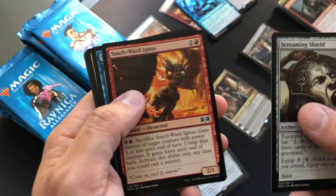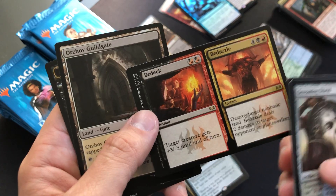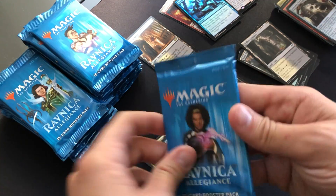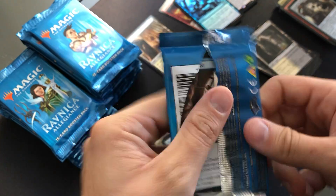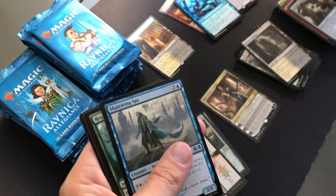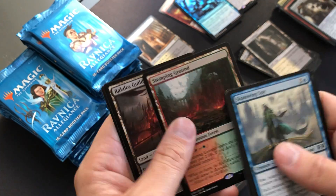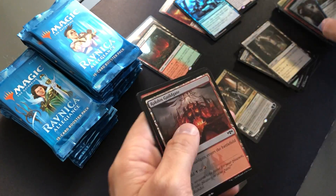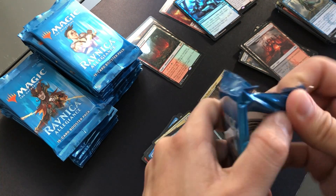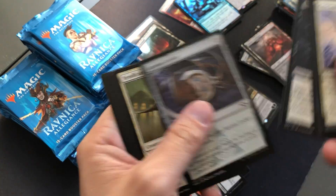Screaming Shield, Smelt-Ward Highmage, Swirling Torrent, and Bedeck/Bedazzle — another card I see get played in Brawl. Halfway through the box, making decent time. Skeetwheel Spy, Regenesis, Spirit of the Spires, Stomping Ground for the second Shockland — nice. Looks like we're on track to get about four Shocklands.